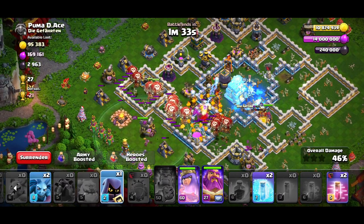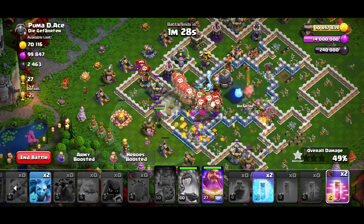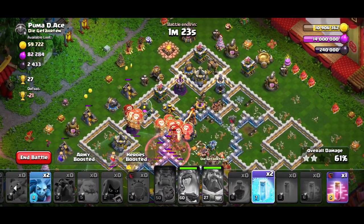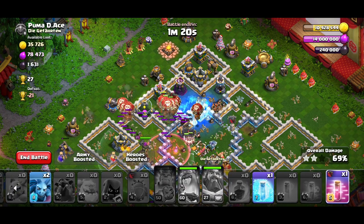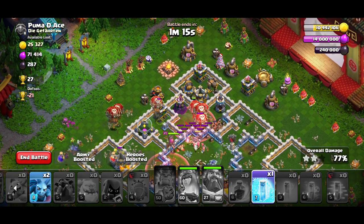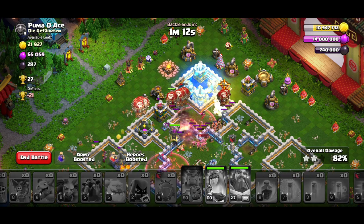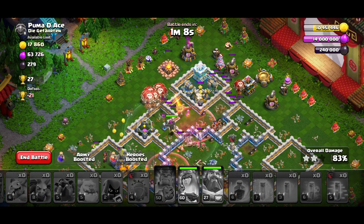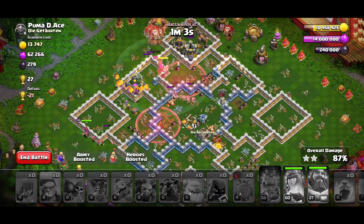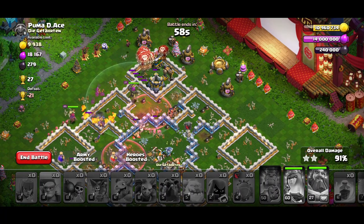Starting LaLo even before I pop the king ability. The poison spell helps with the skeletons. Queen goes through the Town Hall, loons on the other side — three to four per defense. I freeze the enemy queen and Town Hall to reduce damage on my loons. Haste spell and warden ability together — that's the best composition in LaLo, and every pro uses it. My queen is still alive — starting early always helps, even if some loons die.